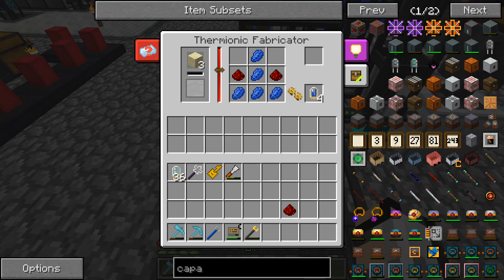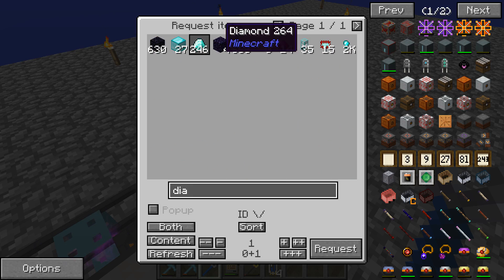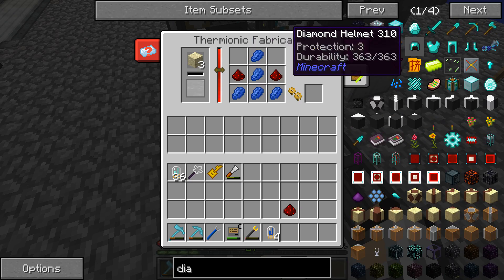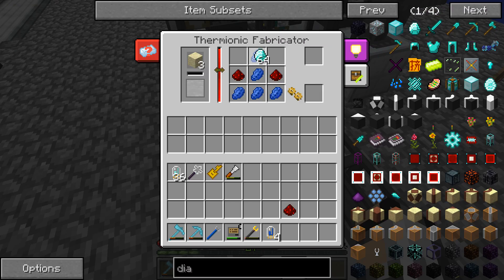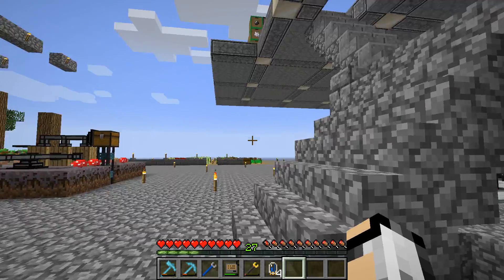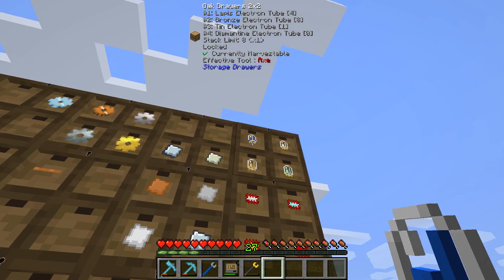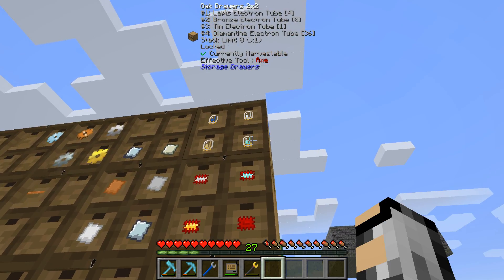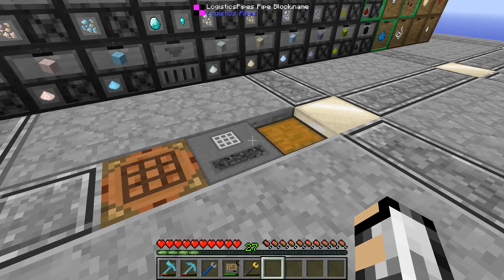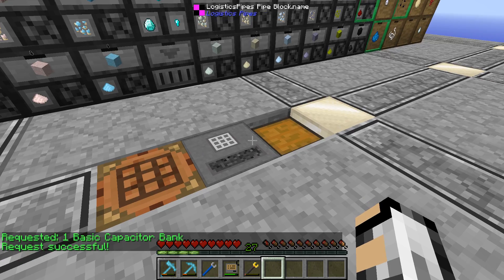Let me stick that in there. Let me grab a diamond quickly just to reset the recipe. I should put these into our system. Might as well put the tubes in as well. So now we should be able to request the capacitor — nice, request complete, and it should be on its way to us.